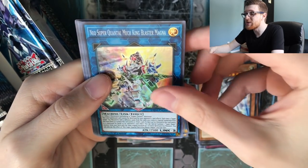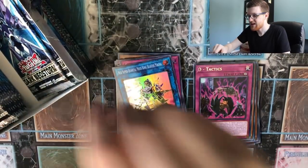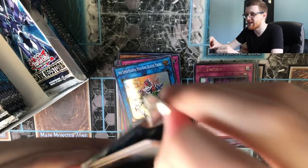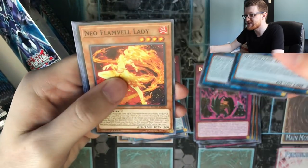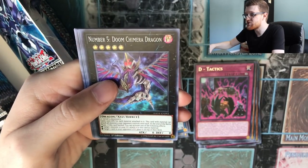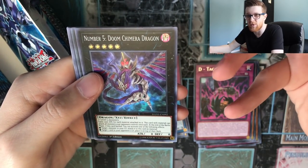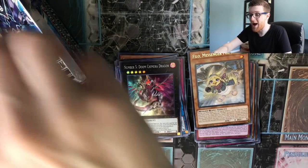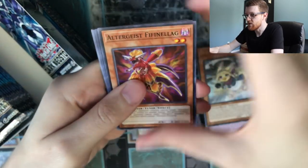Neo Super Quantum Mech King Blaster Magna — gotta love those super long Super Quantum card names. Got a Valkyrie Chariot there — I believe it was Fortune Chariot in the anime, but they probably gave it the Valkyrie tag for more synergy with the archetype. Number 5: Doomed Chimera Dragon. This card is actually pretty decent — the problem is it's level 5, so it's not gonna see play too often, but the effect is not bad. We've definitely seen worse rank 5 Xyz monsters.